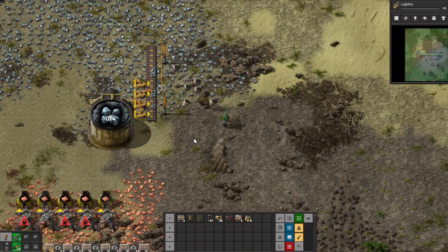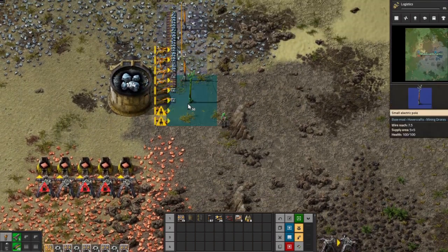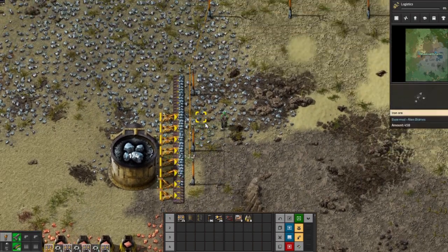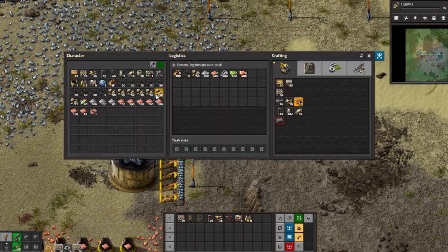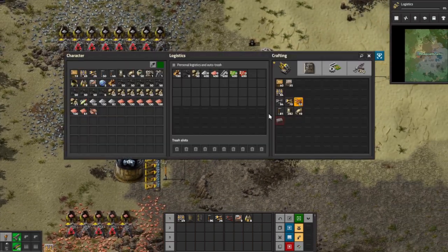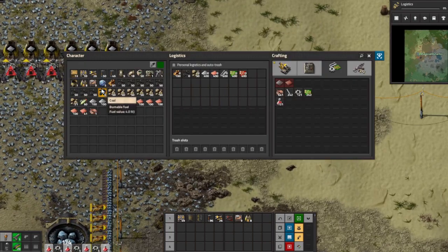Okay inserters do work, all right that's good. Let's see how many inserters we can put on here and have this work for us. That gets one half of the belt. Let me make — oh we don't have that technology yet, hold on I need to craft some more of these things.